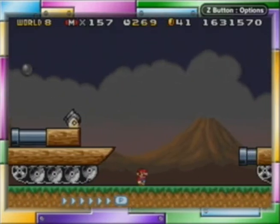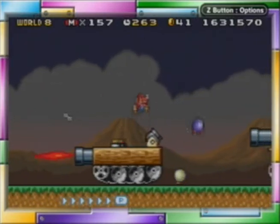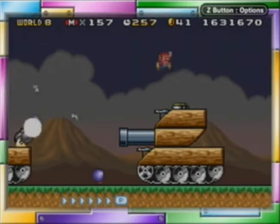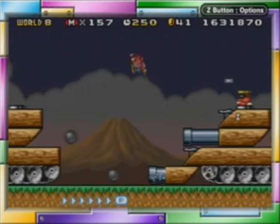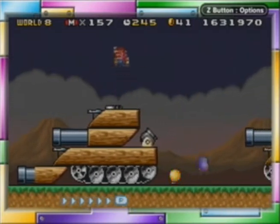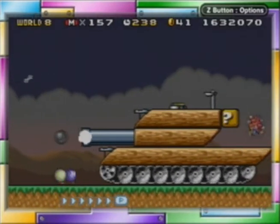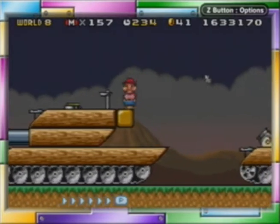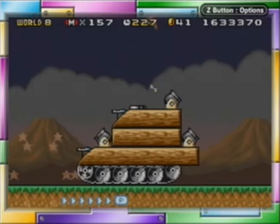Maybe I should use a power-up because I'm already down a hit. These levels don't mess around. There's not a whole lot of secrets I can show you about them, unfortunately. As you can tell, it's an auto-scroll, so there's not a whole lot to show. But unlike all the airship levels where they kinda dip up and down, these do not, because they're tanks rolling along the ground.